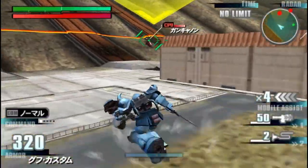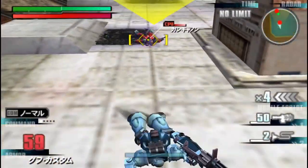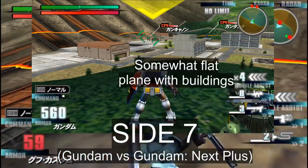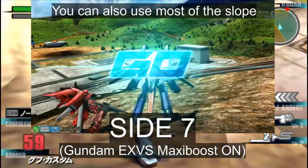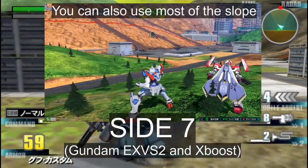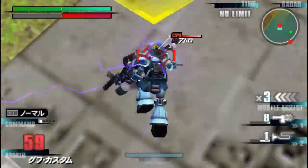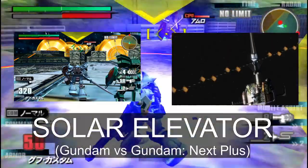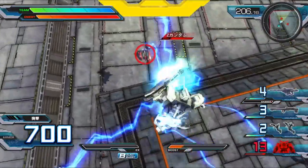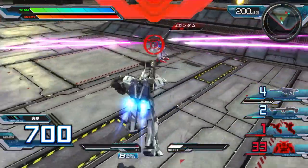Starting with the PSP generation, the stage gimmicks are gone entirely, with stages focusing more on elevation and destructible cover instead. A good example of this design shift is the new Site 7 stage, featuring an inclining slope on the side and a flat plane with some buildings — this stage is still used in Gundam VS games to this very day, with only graphical upgrades and adjustments to building placement. Since the PSP installments kick off the crossover trend in Gundam VS, the stage variety fully reflects that, ranging from Dubaious' solar elevators to the Federation's Arctic base from the first episode of War in the Pocket. There haven't been any major changes to stages since the PS3 generation, save for some additions to the roster.